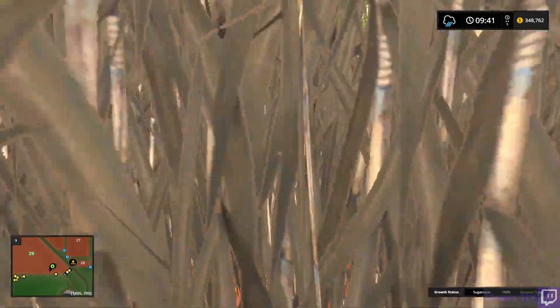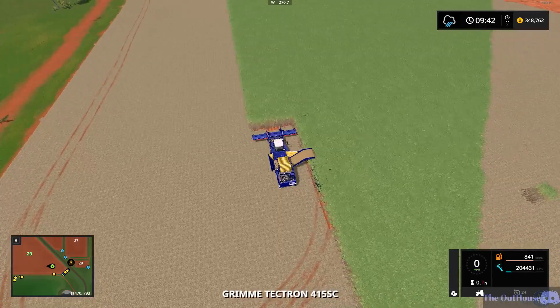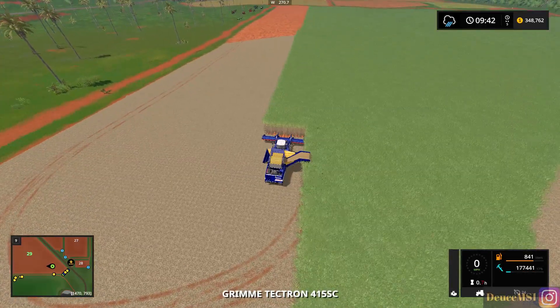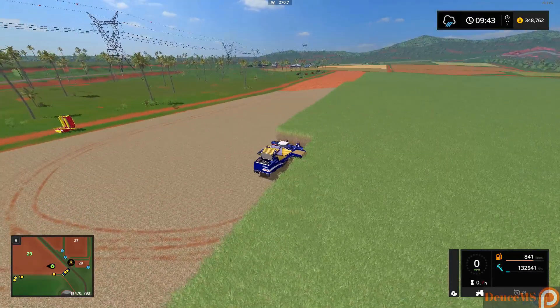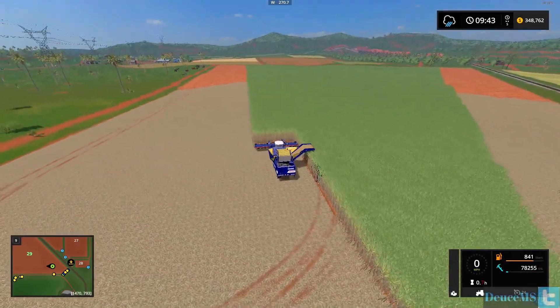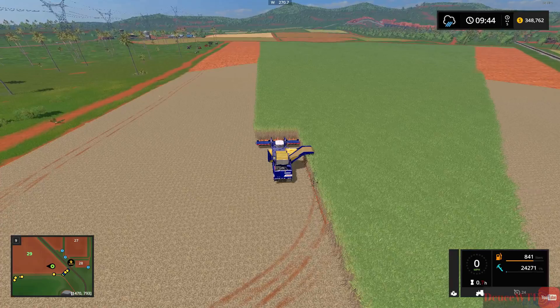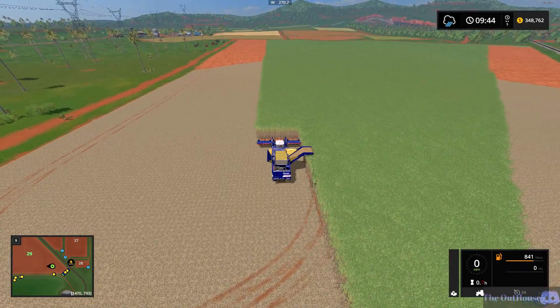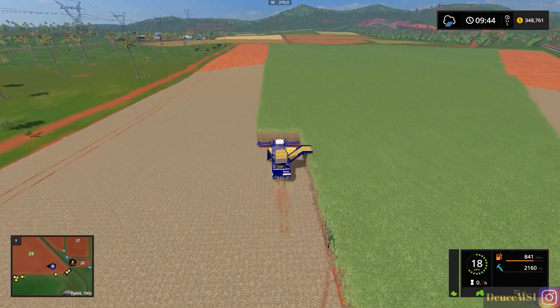Because now our sugar cane harvester holds 1.5 million liters of sugar cane. I thought to myself, this is not a realistic let's play - why am I keeping everything stock? So I went and figured out how to modify files myself so that I could do some serious damage on this map. I think we can modify a few more in the future and do some real work here. So let's take off and watch how this thing fills up now.